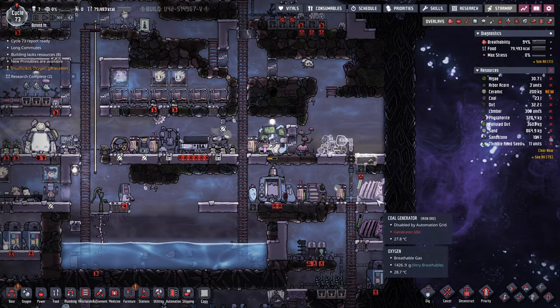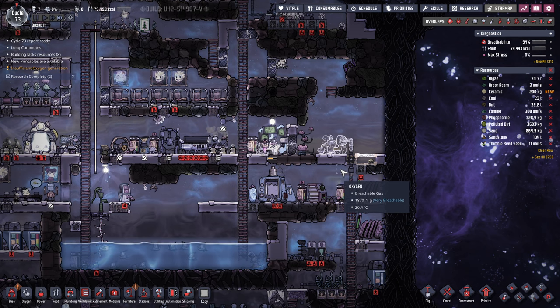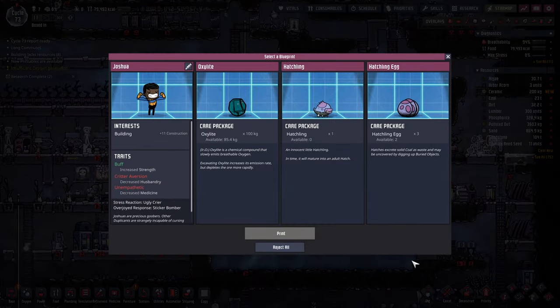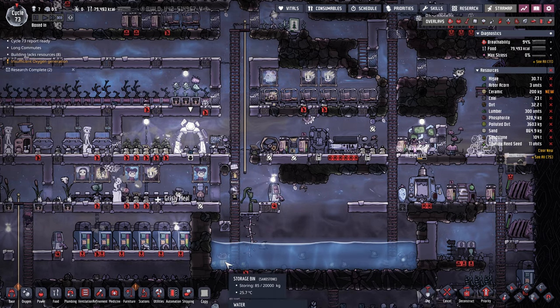Let's see what we got in the printer. Hatches, eggs, or oxalite. I think I'll go for the oxalite — free oxygen is good. We're storing it down here underwater.